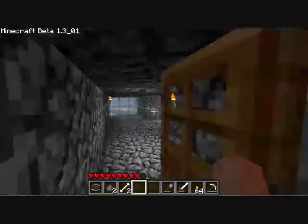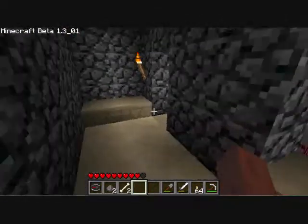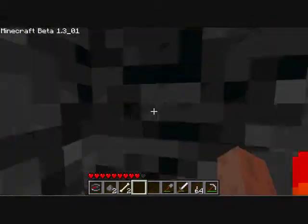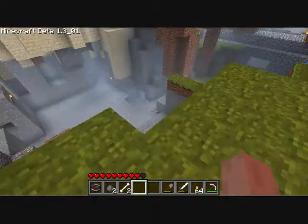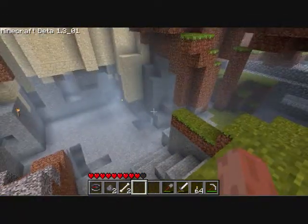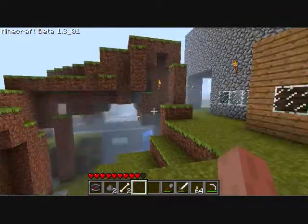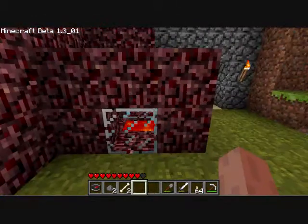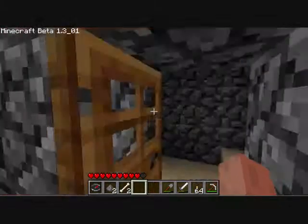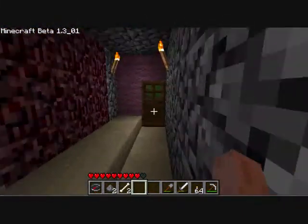My main house — Desert Tunnel. Let me show the outside. There's that mining hole. Before it was just like three blocks deep, and now it's extremely deep. There's the watchtower. There's that little lava in there that I thought looked cool. Sandstone floor.